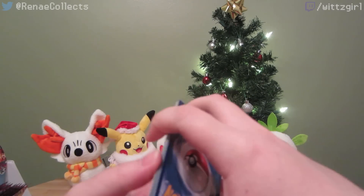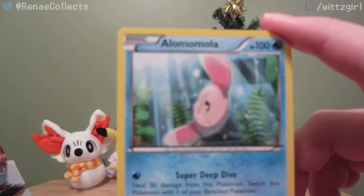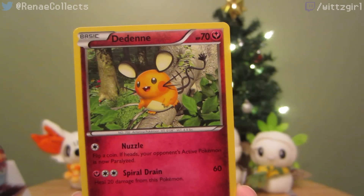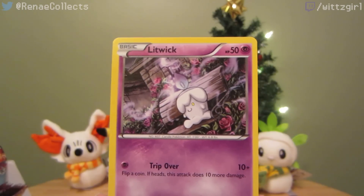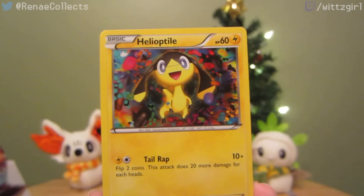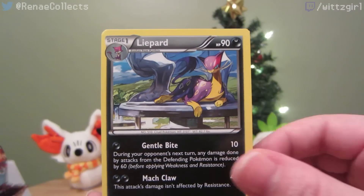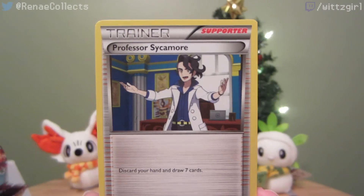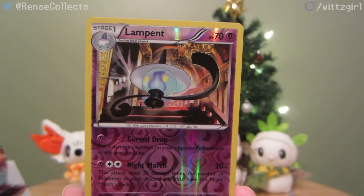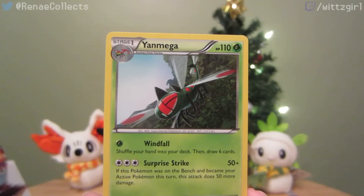Let's see if we can get two in one pack here — that'd be nice. Hello Mawile, Dedenne, Litwick, Frillish, Helioptile, Liepard, Professor Sycamore, Golbat, reverse Lampent, and a Yveltal Mega rare. Very nice.